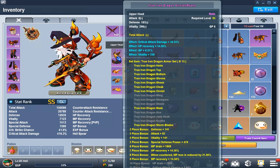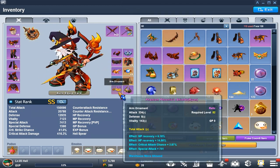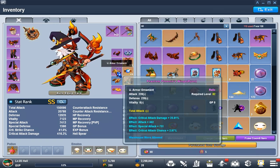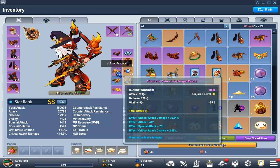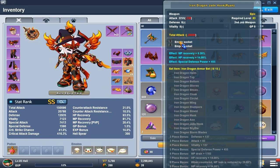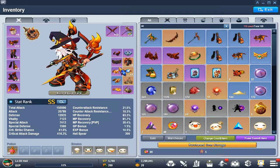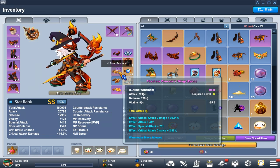Make sure you have either critical attack damage or critical attack chance on your effects. Like my wings — these are perfect stats. Your ultimate goal is having critical attack damage plus critical attack. For example, with an elite item you get four effects; for epics you get three effects; and for rares you get two. Nothing but attacks and critical attacks — these are the best stats you need.